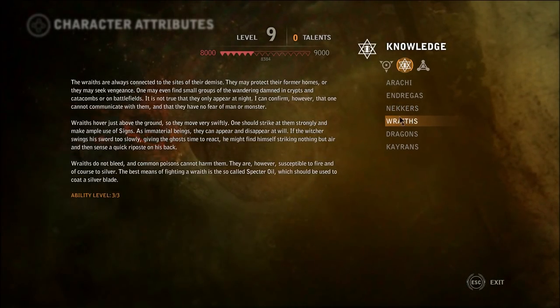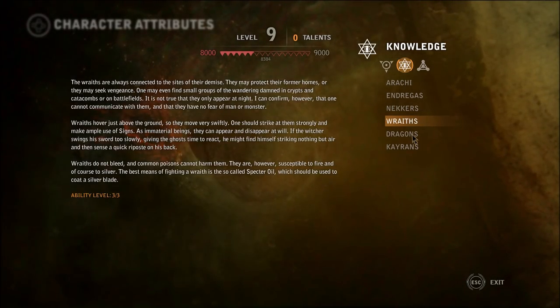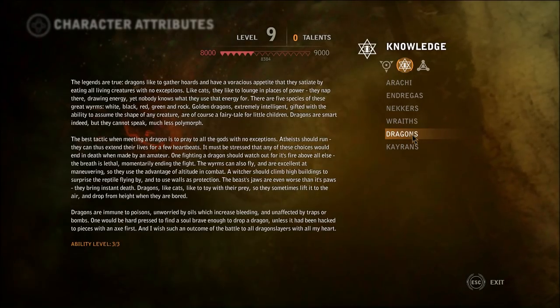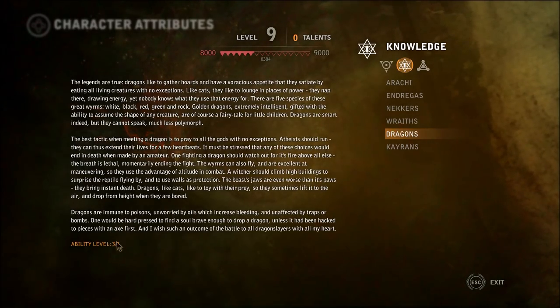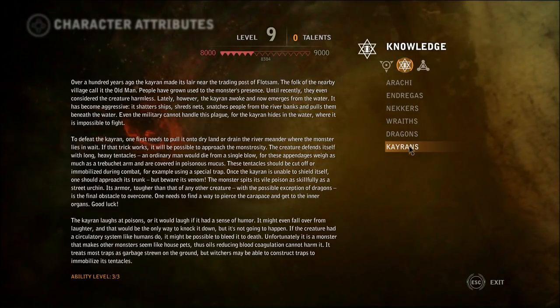Wraiths? So when we read about wraiths, it actually came here too. Okay, I will read that when we see a wraith. Dragons? Do we have anything that's not 3 out of 3? Cairns? Okay, we should probably read this one.